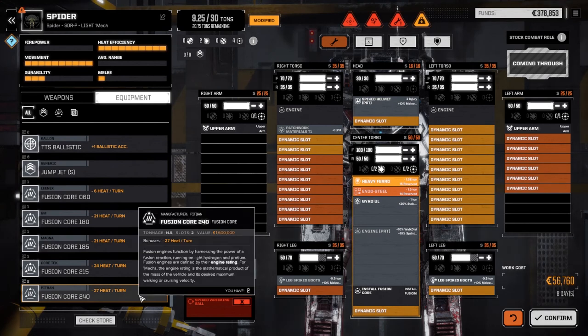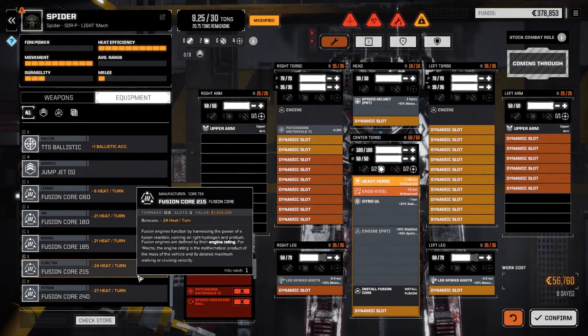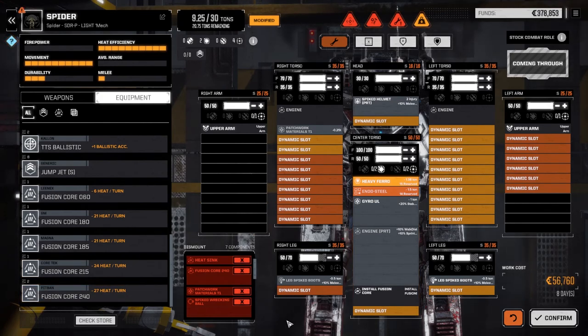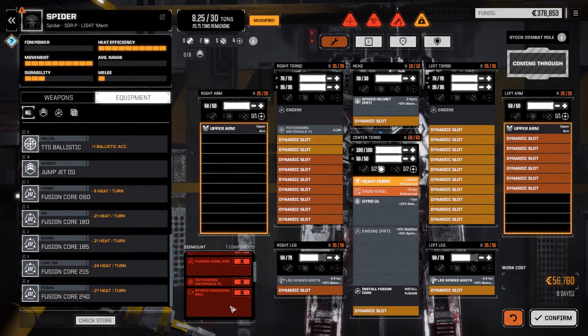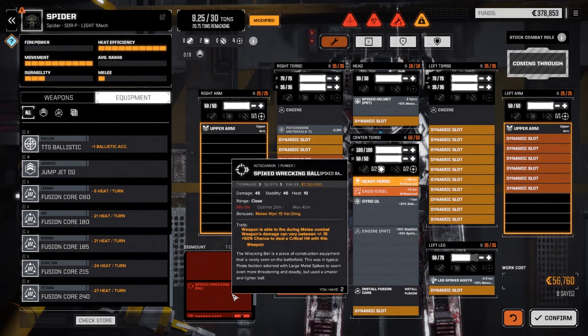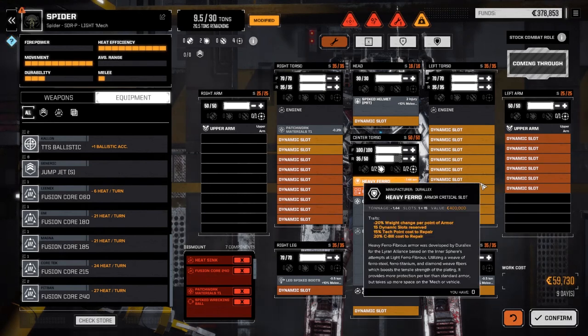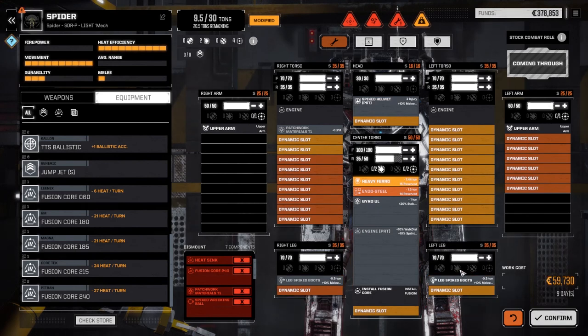Okay cool, so we lost a fusion core out of him — that's the one bad thing. It was a 240, and I don't think we have a 240, but we might. We do have a 240, so we can replace the engine. It can probably go a little lighter — like a 215 — and save a couple tons. Fill it up with heat sinks. We also lost some patchwork and a spiked wrecking ball — we have another one. He didn't have two spiked fists, but we can work on this guy over time. Let's get him repaired — maybe we max out the armor first. 9.63 — let's just drop the back two. Nine days, 59,000 credits. So there's our melee mech.